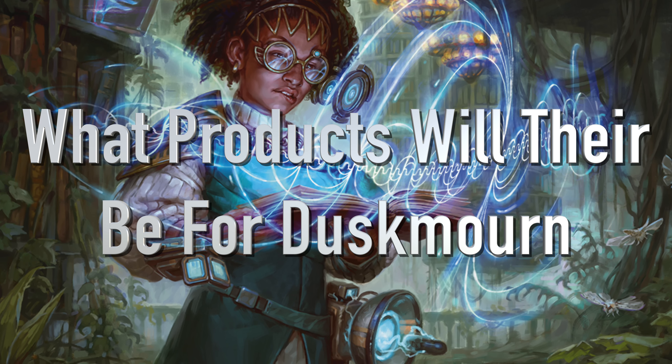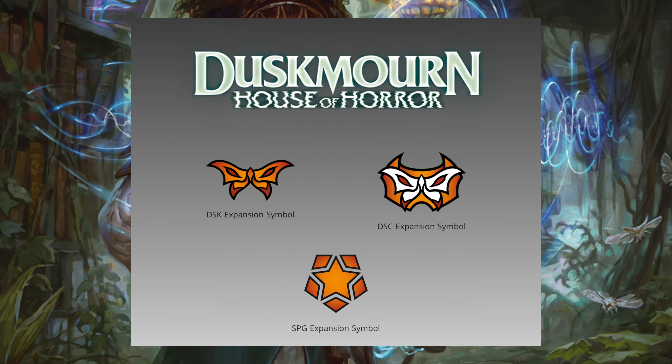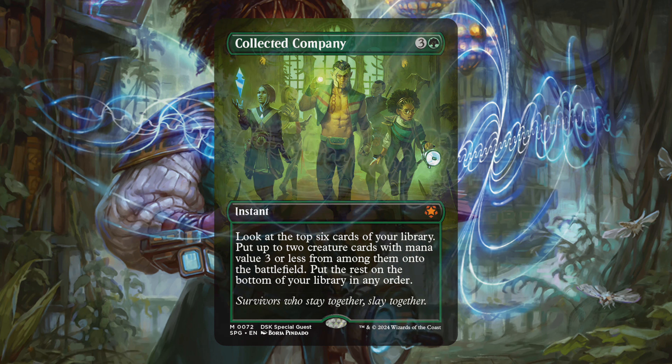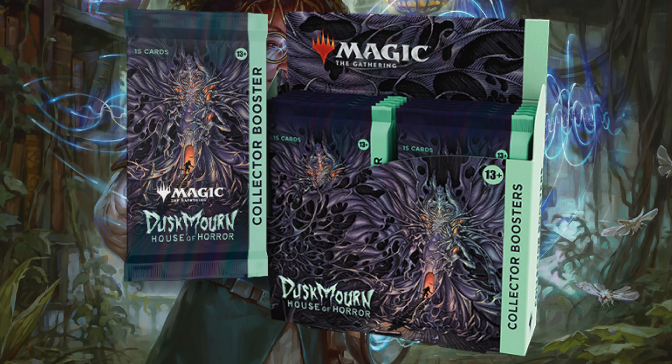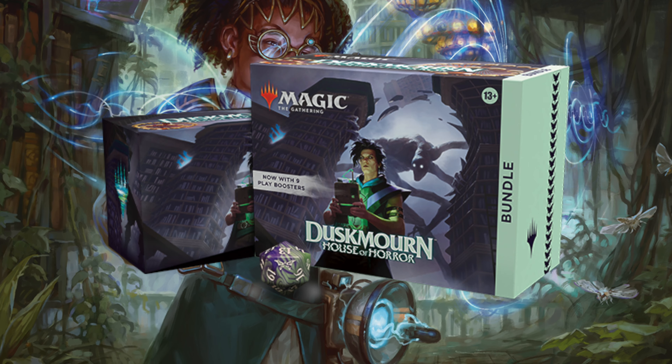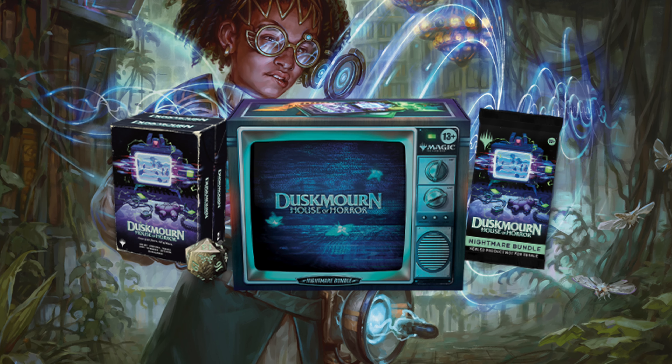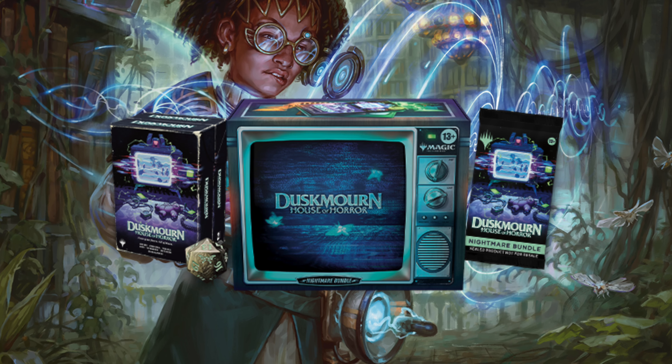Like all recent Magic the Gathering sets, we have the main set, Commander-exclusive cards, and special guest slots returning, reprinting some older cards with fun new themes. You will have play boosters, collector boosters, four Commander decks, a bundle box, and a pre-release kit with a special nightmare bundle. The last main set of the year always comes out with a holiday bundle, so that's this one.